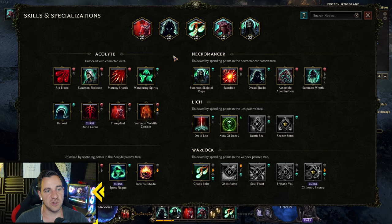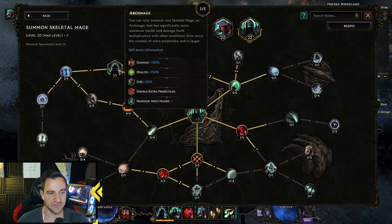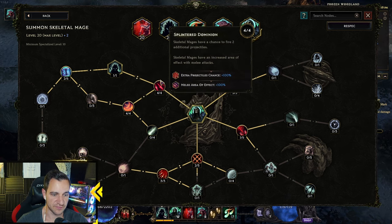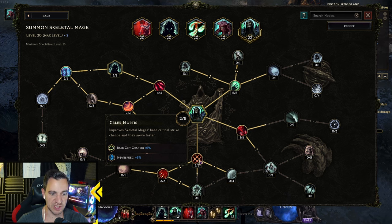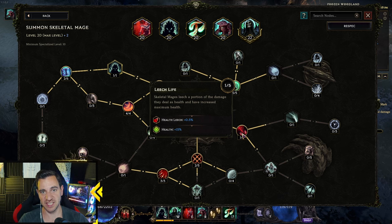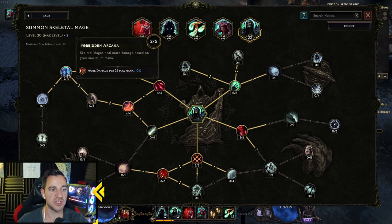Now for the Skills. The obvious one is the Skeletal Mage — you want this at level 22 at least. You definitely need the Arc Mage node, so you have one big mage who does more damage, has more health, is bigger, and shoots double projectiles. Then you go into more attack speed, cast speed, extra projectiles, and spell damage because he casts spells. You only need two points into Crit Chance because he always crits via our Dreadshade. And of course Crit Multi so he does more damage with crits. Put one point into leech so he never dies as long as he's attacking. And if you have points to spare, put them into more damage based on maximum mana.